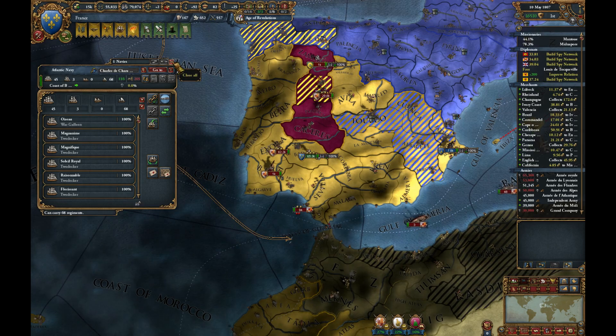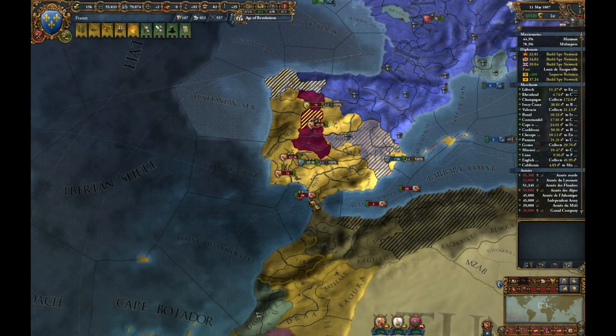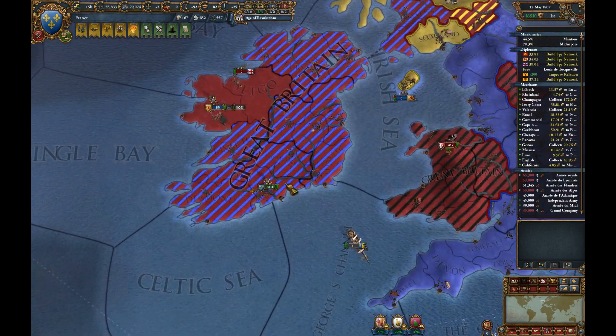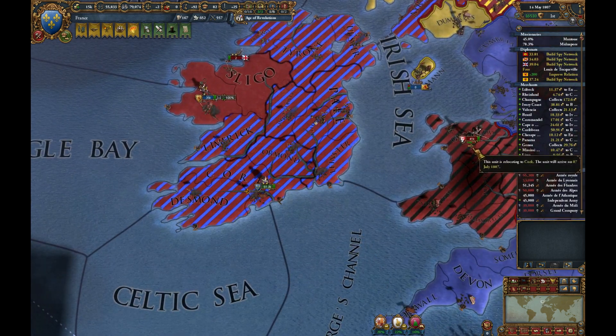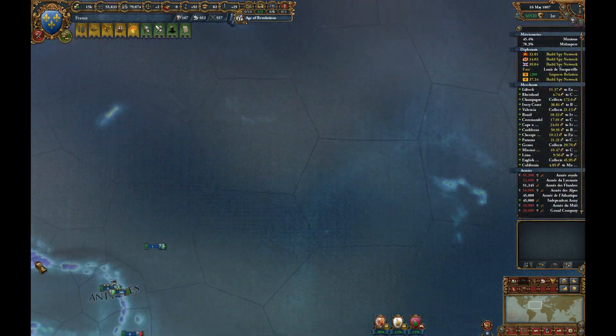Bring our ships around here. So we've done Cork — where are you going? Also going to Cork — brilliant. So we can take down the revolutionaries in one go.